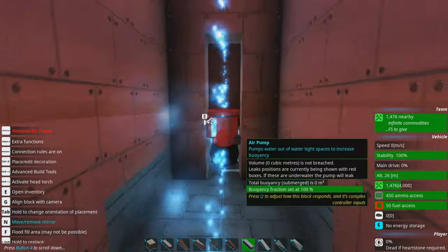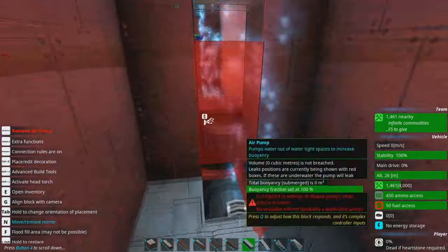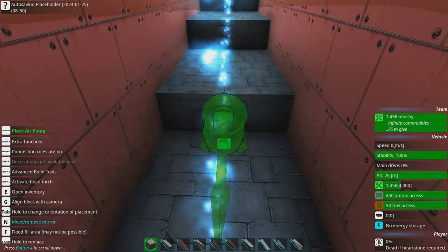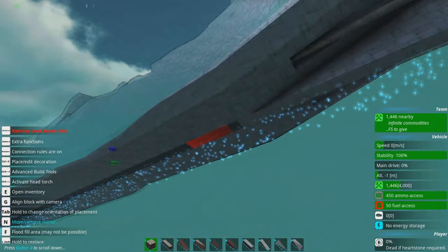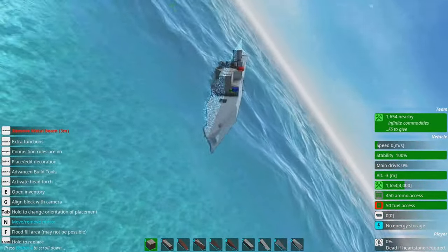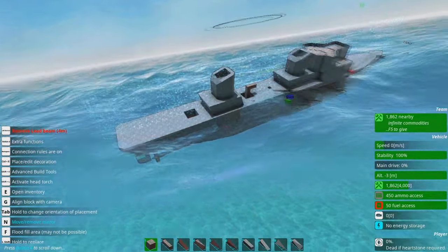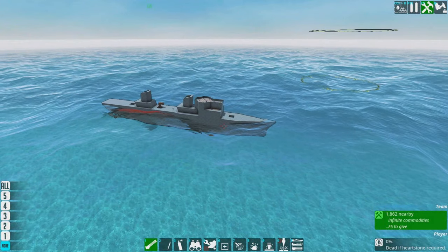Let's talk about air pumps. I don't generally use air pumps that much, but if you build something like this — tall and made mostly of metal without a very buoyant deck — you kind of need them. In order to balance the thing correctly you need to put heavy blocks in the bottom, which makes it heavier, which makes it not float well. There's a lot of lead going in here, which is the problem.